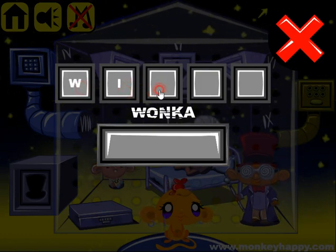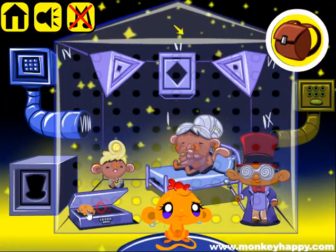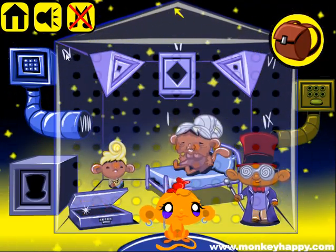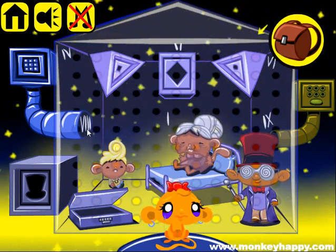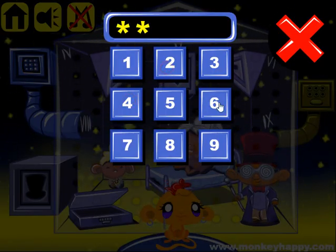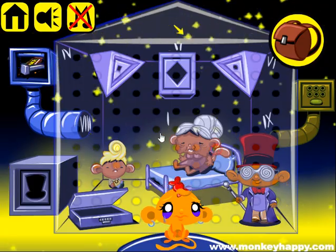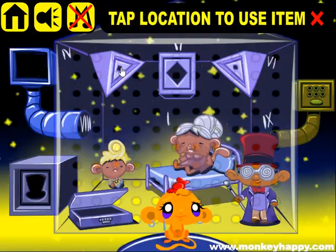W-I-L-L-Y. Then here we can see Romanian numbers: 4, 2, 6, 8, 1, 9 - 4, 2, 6, 8, 1 and 9. And we've got the square key to open this box.